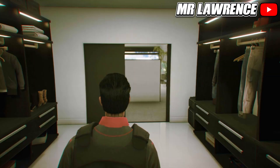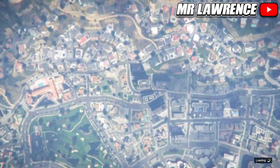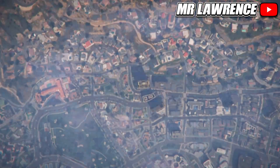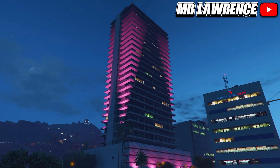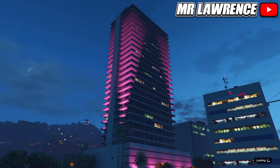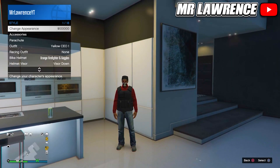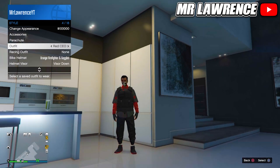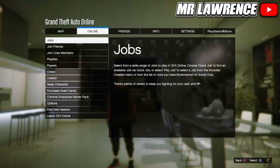Head over to your wardrobe, save this outfit in slot 19, and delete the red CEO component outfit. Then open your pause menu, go to Online, and find a new session. When you spawn back you won't have the outfit yet, but you can equip it through your interaction menu. If you want to merge the CEO vest on more outfits, just start the merge job again.